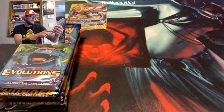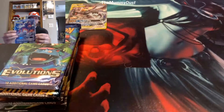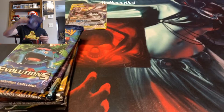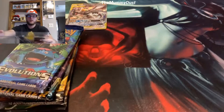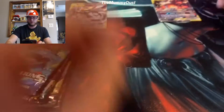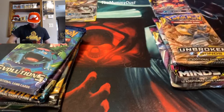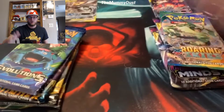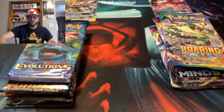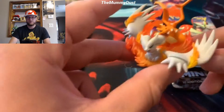The Charizard box has a little figure and packs: Unified Minds, Unbroken Bonds, and Ancient Origins it looks like. We can't forget about the giant Reshiram and Charizard card, which is awesome - it's definitely going back there somewhere. I do like the way they put these cards in there so they don't get damaged. There's no code card with this one. There are two Unified Minds packs, one Unbroken Bonds, and one Evolving Skies - so far I'm already liking this pile. There is a code card actually, and it comes with this awesome little figure.